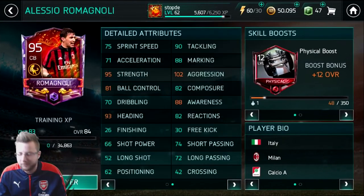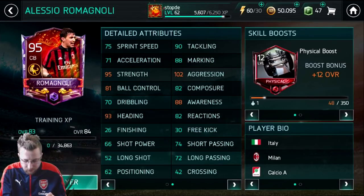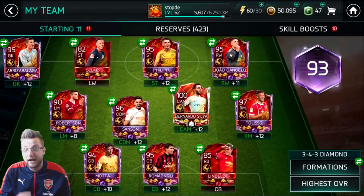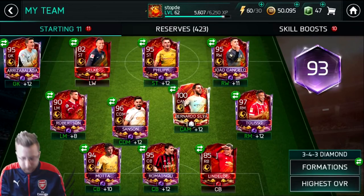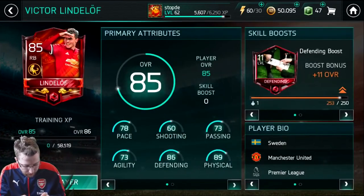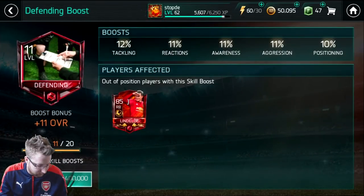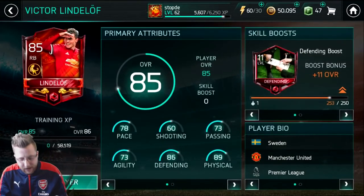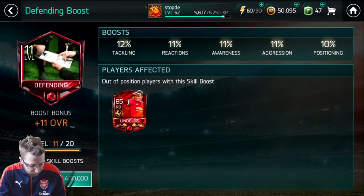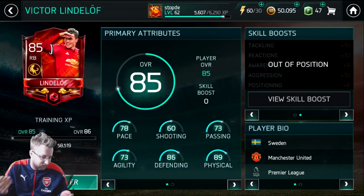Our next center back player - 90 tackling, 88 marking, 102 aggression, 95 strength. No rainbow flick, but not many defenders can do the rainbow flick. In fact, only one keeper can do the rainbow flick, and that is Vandersar - I really want to see Vandersar do the rainbow flick. Then we got Lindelof over here - 80 sprint speed, 88 strength, 71 ball control, 67 dribbling, 87 heading, 87 tackling, 86 marking, and 91 aggression. The downside is we have to put him out of position for the full team, because he is in the right back position. He would be boosted quite a bit on tackling, reactions, awareness, aggression, and positioning - plus 10, plus 10, plus 9, plus 10, and plus 8.